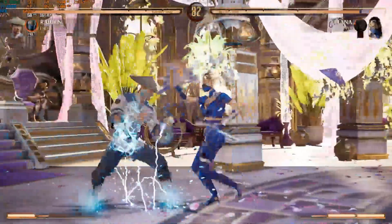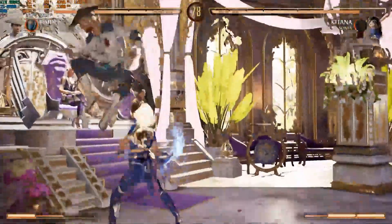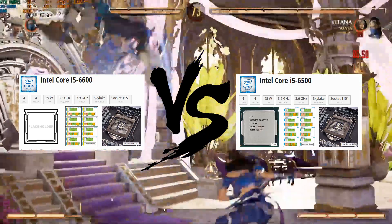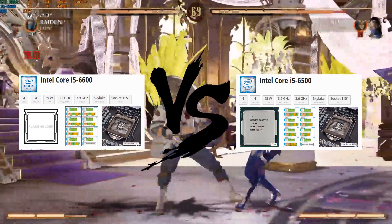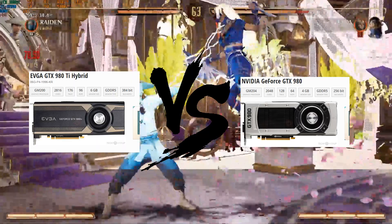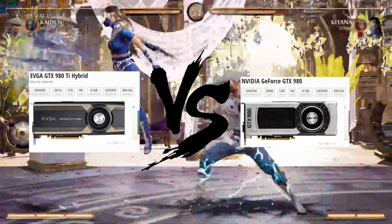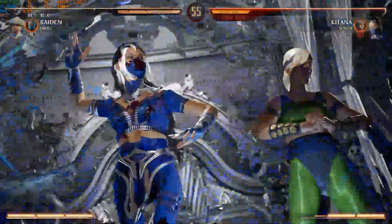I do not have the exact minimum requirement. Instead of the i5-6600, I have the i5-6500 — both are quad-core, quad-thread, but one is 3.3GHz and one is 3.2GHz, so we have a 100MHz difference which isn't much. For the GPU difference, I have a GTX 980 Ti, not the GTX 980 — the Ti gives a little more performance, but let's see it even out with the lower-performing CPU.